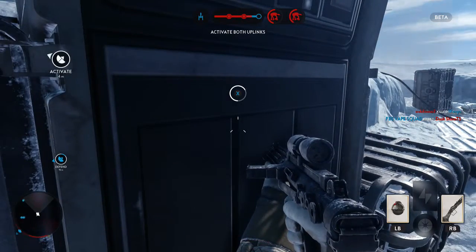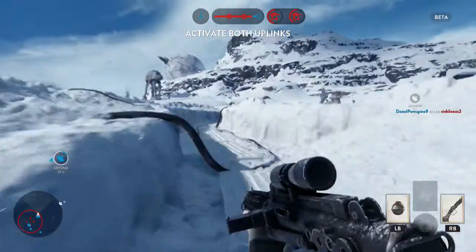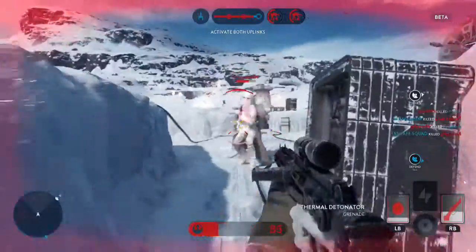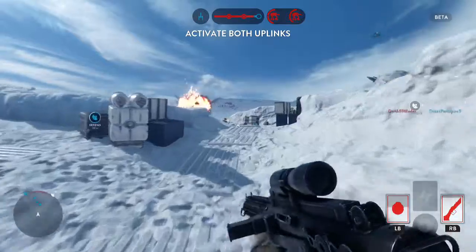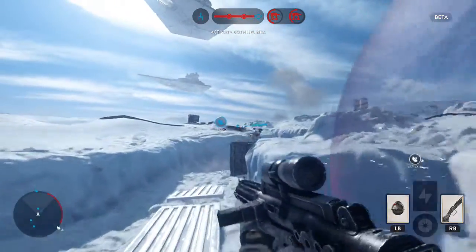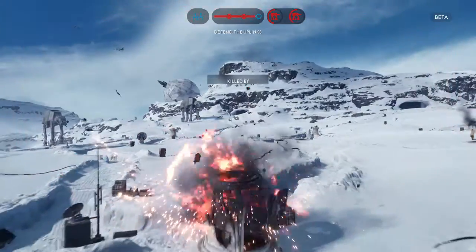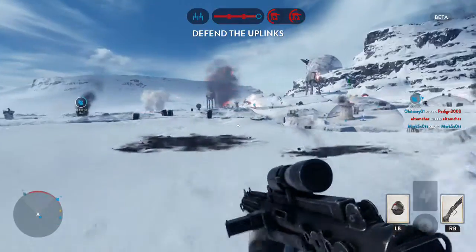For the progression system, in the beta you can only go up to level five, which isn't very high. You earn credits — the Star Wars currency from the movies and shows — which work like CoD Points from Call of Duty Black Ops. Once you unlock a weapon, gadget, grenade, or a card for special abilities, you still need to spend credits to actually purchase and use it.